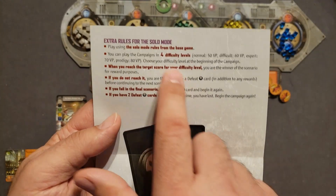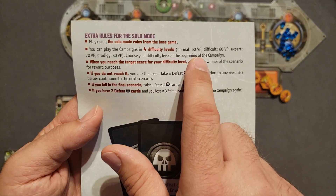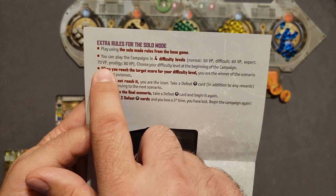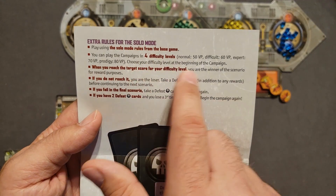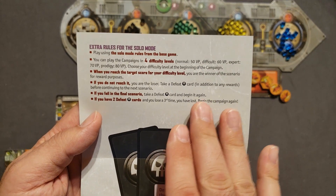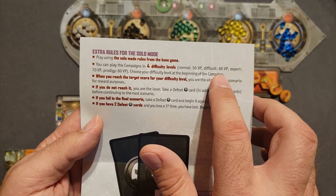The solo game lets you play four difficulty levels: normal at 50 victory points, difficult at 60, expert at 70, and prodigy at 80. You choose your difficulty level at the beginning of the campaign and keep that difficulty level throughout. I'm going to do the difficult 60 victory point level for this playthrough.